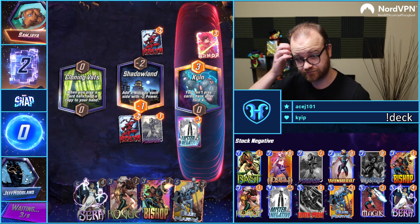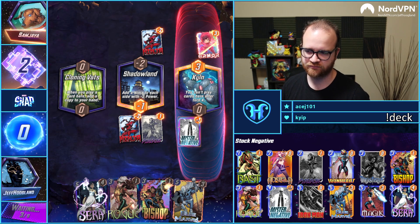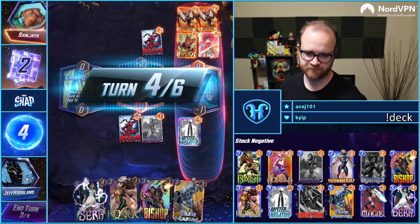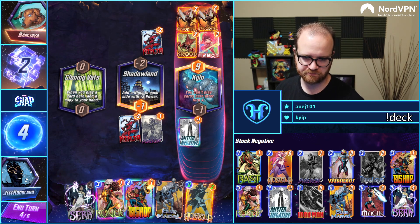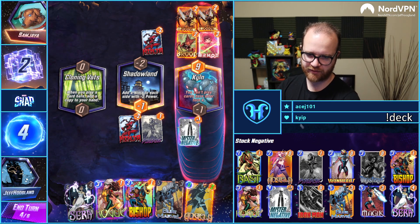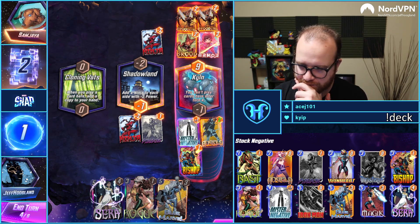We're punting Mjolnir obviously, hoping to draw Magic off the top into a couple other busted Mr. Negative cards. Is there any chance Angela and Bishop let us win the right? Probably not. This would be five over here up to four, a Blue Marvel for three more — that might work.